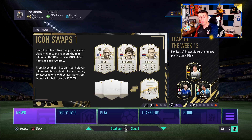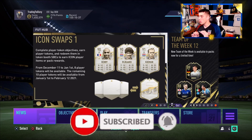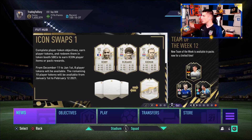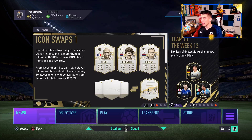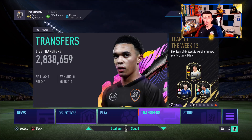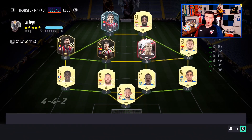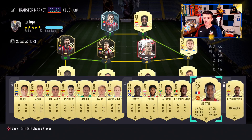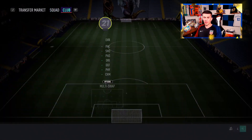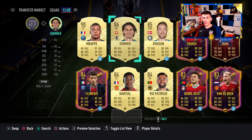I want to teach you how to determine whether you should be doing certain SBCs or saving coins or cards, because a lot of us are going into Team of the Year with a very bare club. Not to say you didn't make great decisions with your players, but a lot of us don't have much in our transfer list or club. There's probably a lack of high-rated fodder cards and gold cards from each individual league, because of all the freeze challenges and upgrade packs.